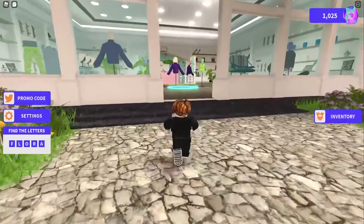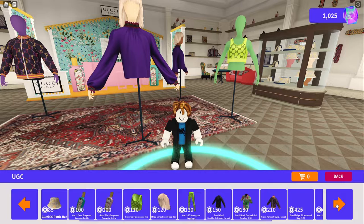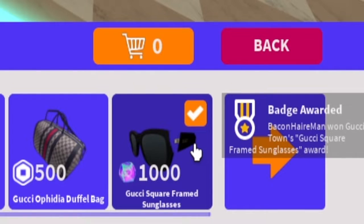Let me show you guys how you get these glasses. So first, you go into this blue thing — UGZ. Scroll all the way here, press on this. Yes!